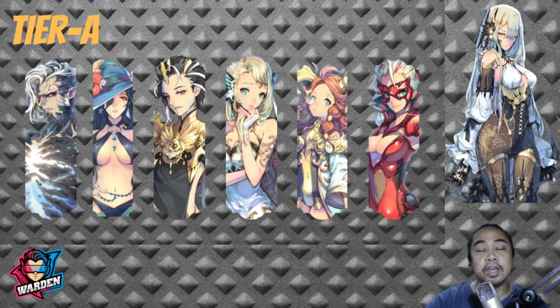The fourth Tier A hero in this slide is FC Lepin. FC Lepin is very good in terms of utility — her heal, her revive, and her turn reset are all valuable in both PvE and PvP. She is actually the top reviver in Exos Heroes.